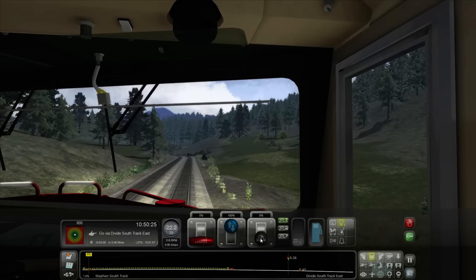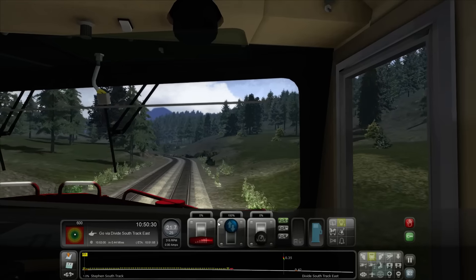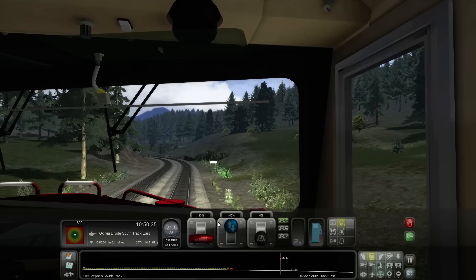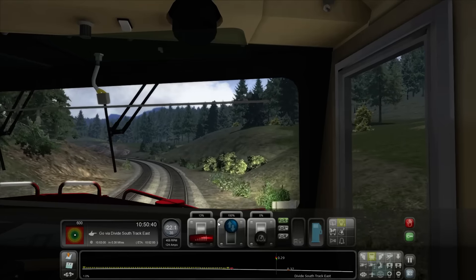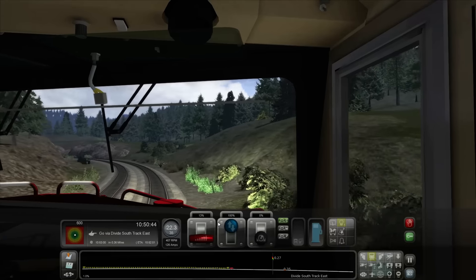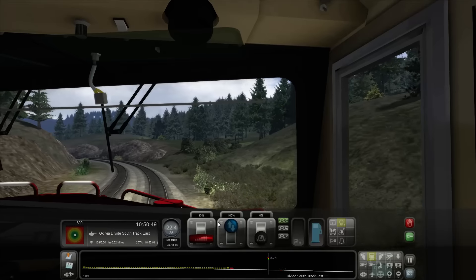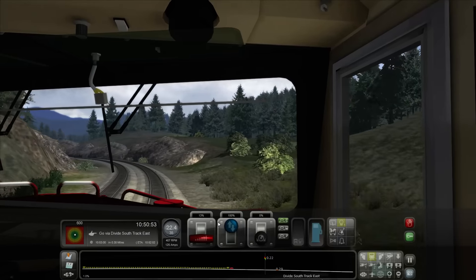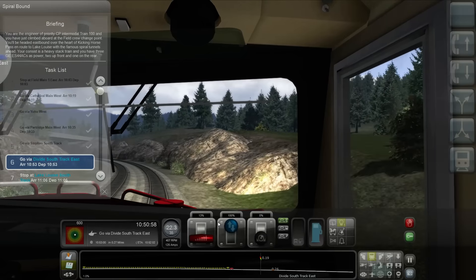Once the back of the train is down there it should be fine. There's the back of the train passing that last point — see the speed change? Put a little throttle on and bring the speed up to 35, but we have to be careful because we're going downhill. It doesn't take much to get up to speed going downhill. We're on the Divide South Track East — excellent, that's where we want to be.